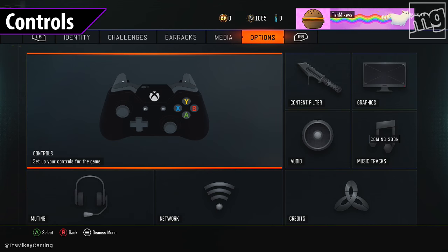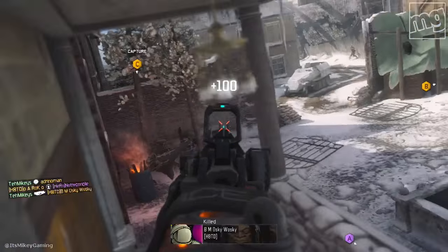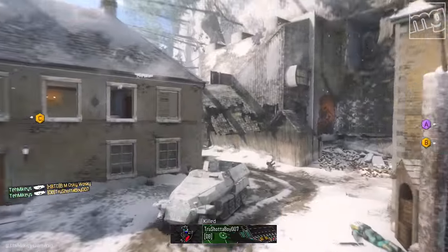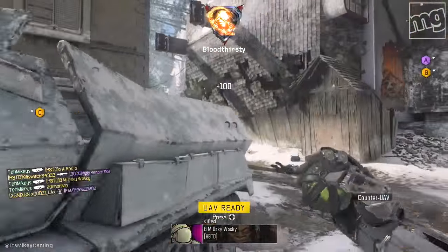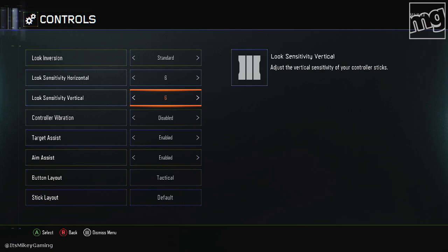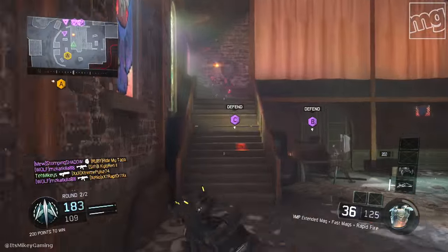First up, your settings. Really important, at least for me — you gotta have a very decent look sensitivity, horizontal and vertical. Nothing too crazy, but you need to have it fast enough to where you can react when you hear and see people fast enough, especially because we're gonna be pretty much in enemy spawn. I personally go with 6 out of 6. That doesn't mean you have to — just something you're comfortable with that's gonna allow you to quickly scan the area and react to get those kills.